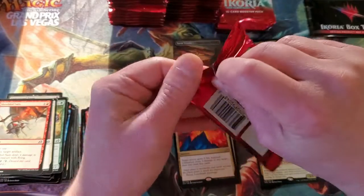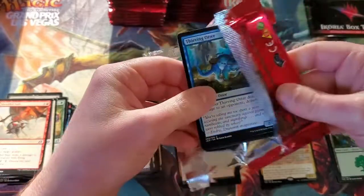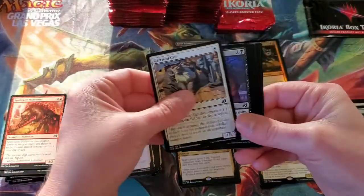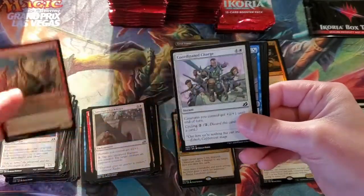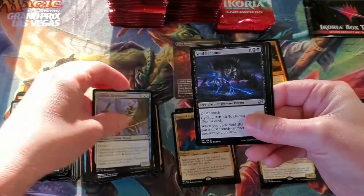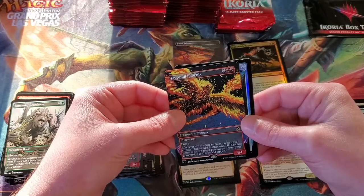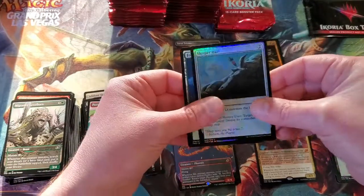I'm really curious about what's in that Ikoria box topper — I know it's going to be one of the Godzilla themed cards. I'm not sure if it's guaranteed to be foiled or not. I didn't do a whole lot of research on it, so I'm just going to be pleasantly surprised. I know there's three that you can only get in Japanese language versions — one of them we did pull in one of our shorts, which was the Mechagodzilla or Crystalline Giant one. And then Everquill Phoenix — that looks awesome.